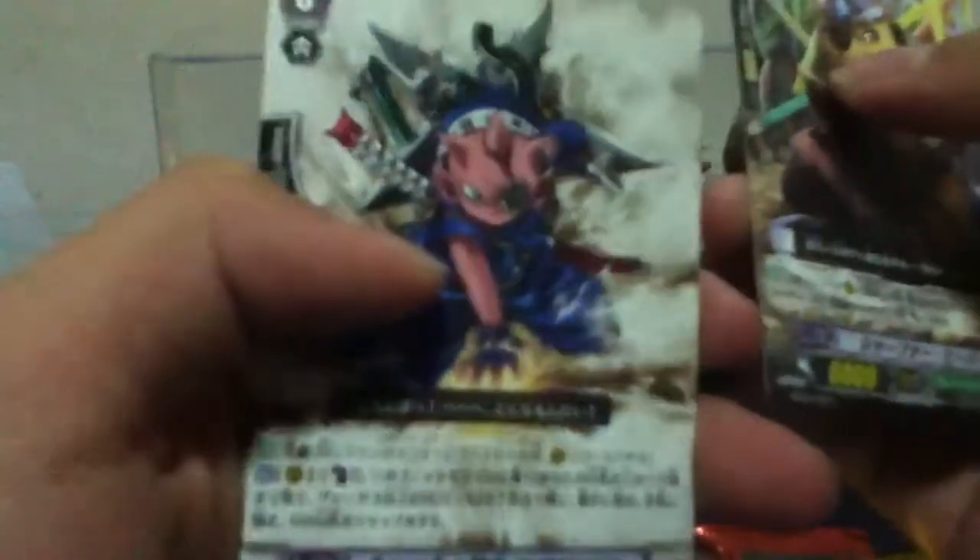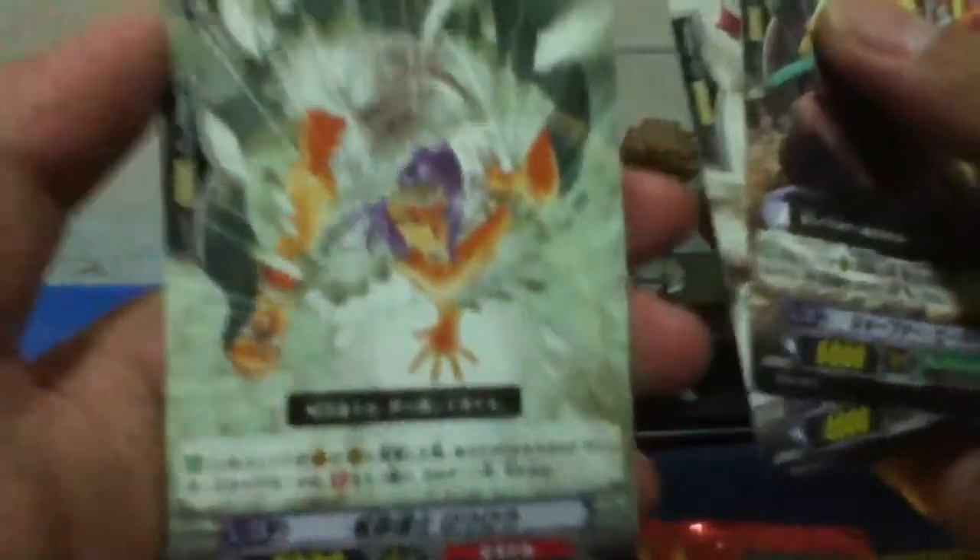Third pack. No point. Sharpener Beaver. A new Murakumo starter. Great One Naokami. New Murakumo huge trigger. And Grade 3 Nova Grappler card.